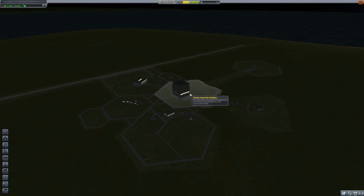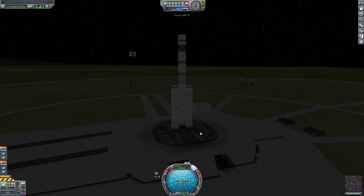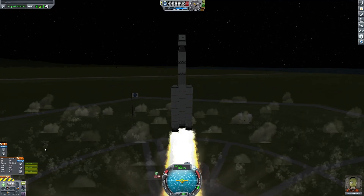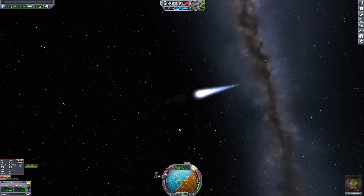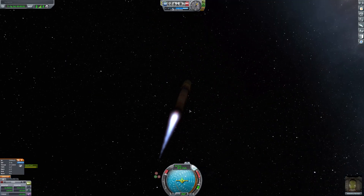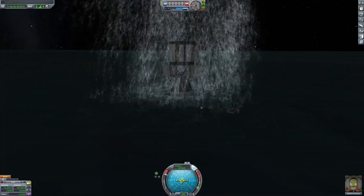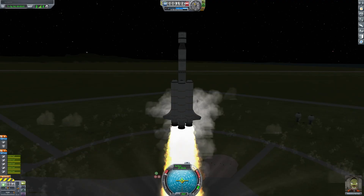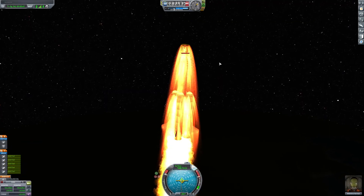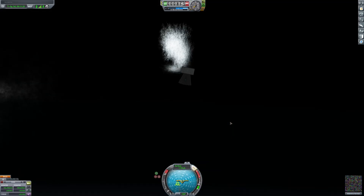The parts here would be necessary for all future missions. Like this one, for example, which needed to go to space to collect science. It went up, made an oopsie, corrected said oopsie, got science, and it landed. Then I built a bigger rocket, but somebody decided to overheat. It's fine, we didn't need it anyway, because we still got science. And we landed safely back home.